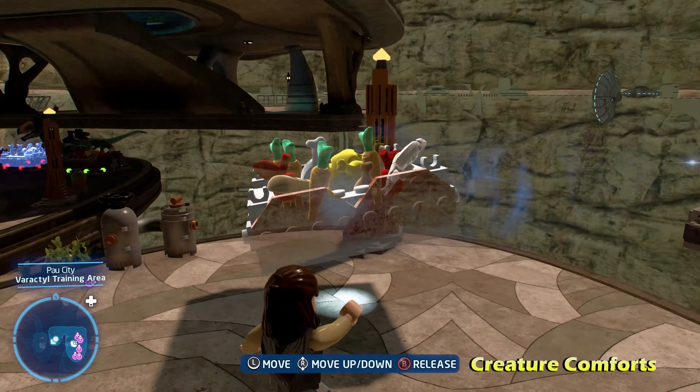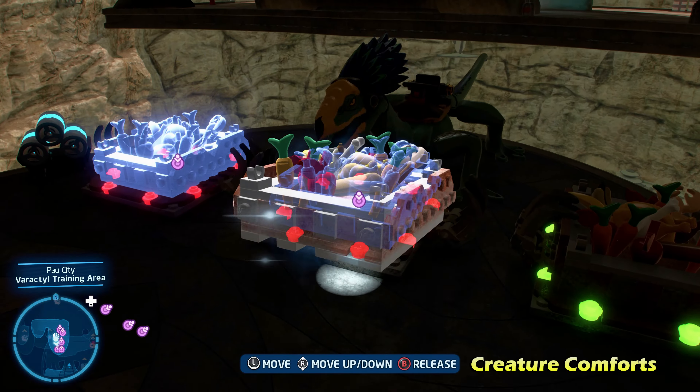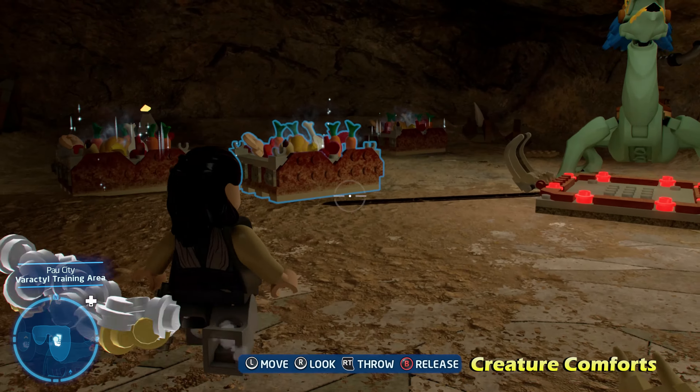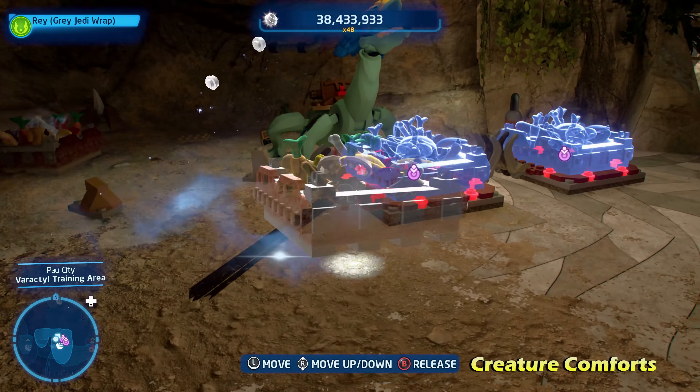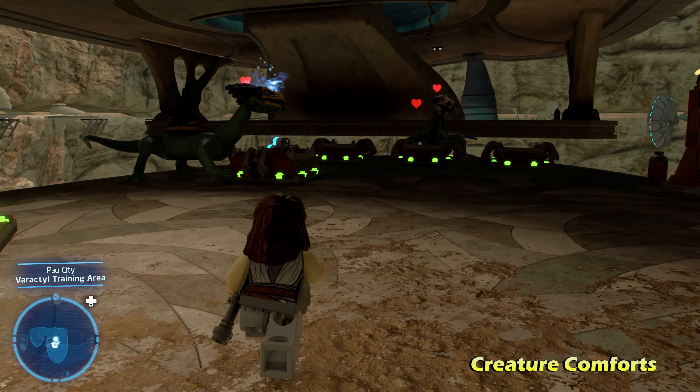Next we're going to do Paw Plexing Problem, on the bottom side of the map. The solution is three, four, two. Light up the switches left to right to the third, fourth, and second positions for the blue light. That'll open up the cage, giving you the Kyber Brick for Paw Plexing Problem. It's a little more complicated to figure out on your own, but there's the solution.